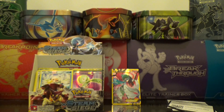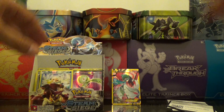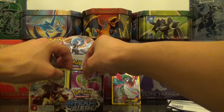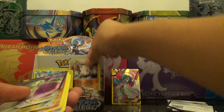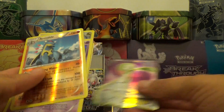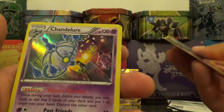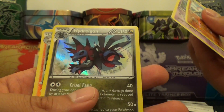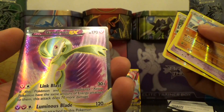Okay, so same stats as the last video — looks like we pulled one EX this time, an ultra rare. So we got the reverse Primeape, the reverse Armaldo, a holo Chandelure, a holo Hydreigon, a reverse Primeape, and of course our ultra rare Gardevoir EX. Oh, that's beautiful.